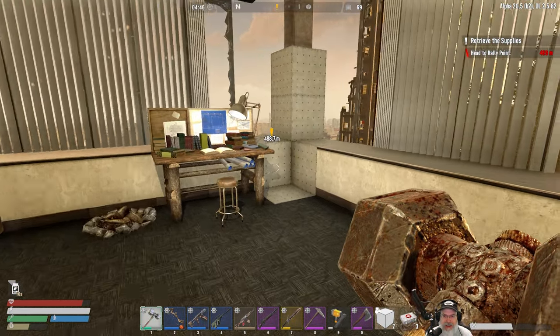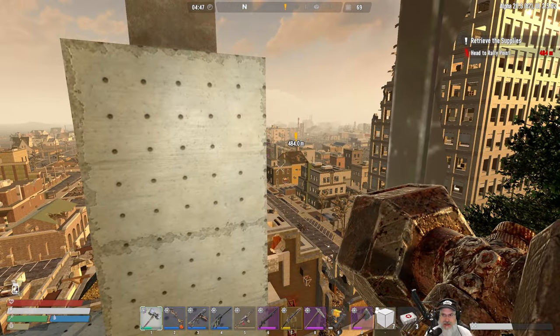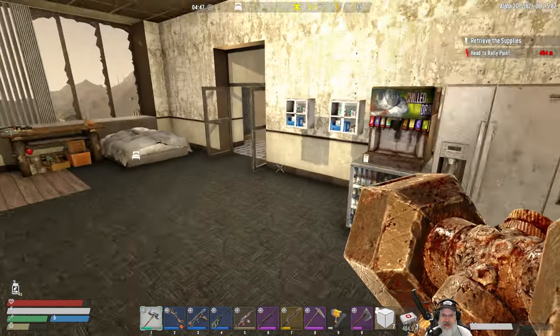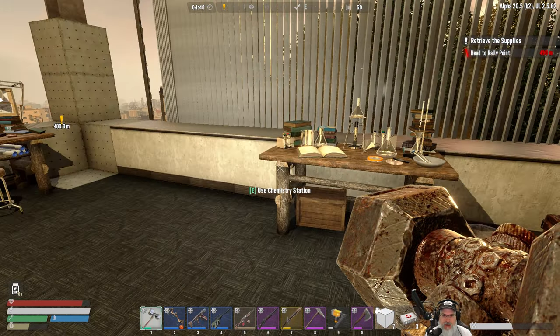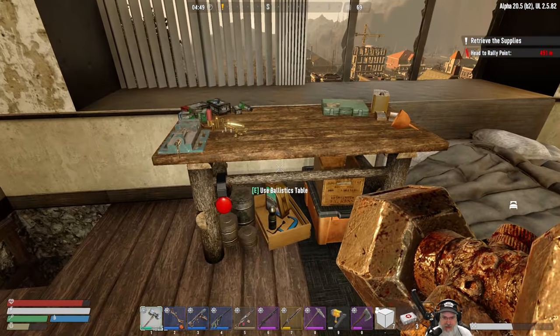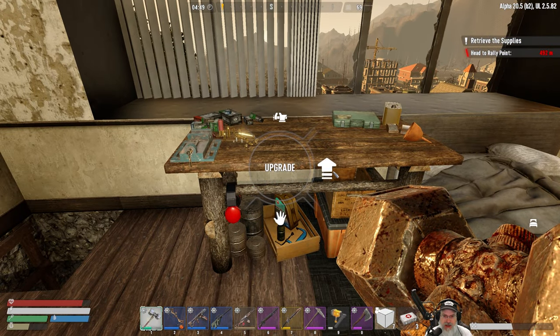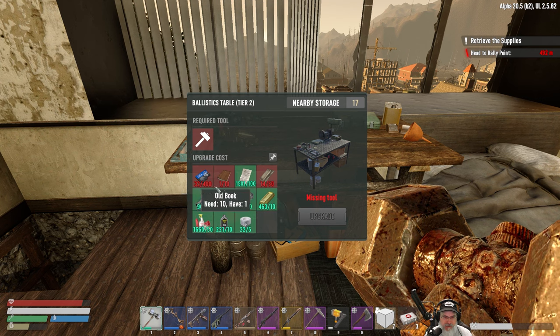Welcome back everybody to Undead Legacy. I'm an Old Guy Gaming and in this episode we're going to go back out and continue working on some quests so we can continue getting research data so we can continue upgrading our benches. We're working on getting everything upgraded to tier two. We still have two benches left - we have the ballistics table left.